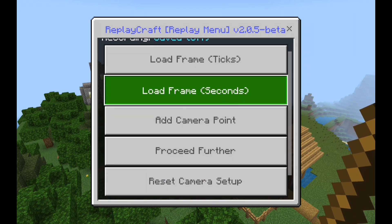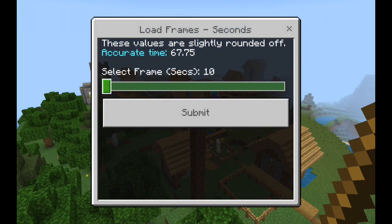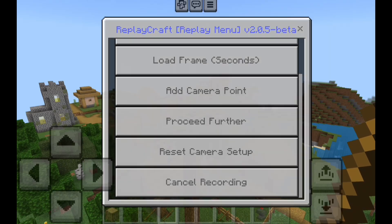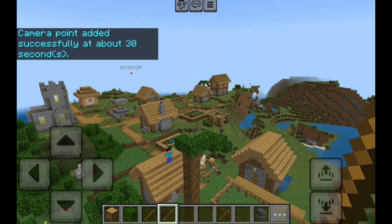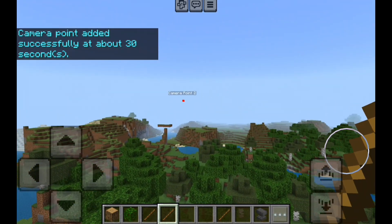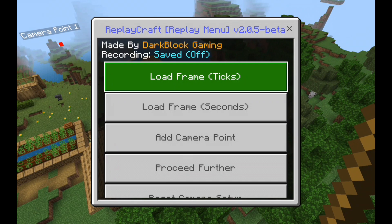Long press again and go into 'load frames.' Whatever you put the seconds at is where the cinematic shot will end. Put it somewhere in the build, add a camera point, then add another camera point. Now we have camera point one and camera point two.